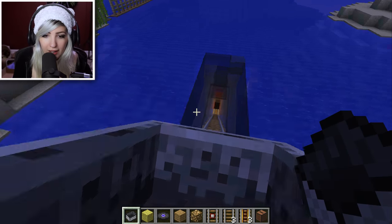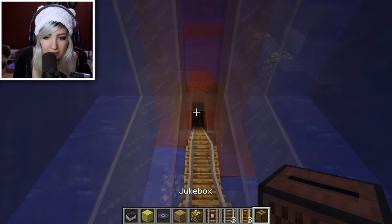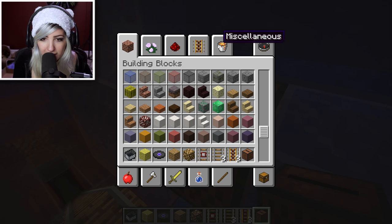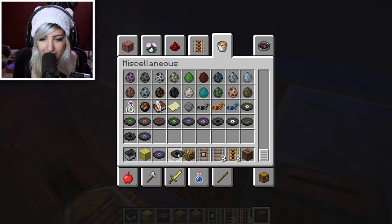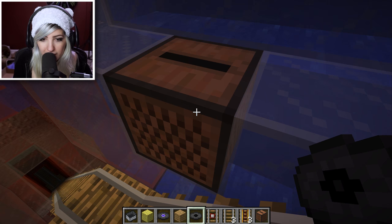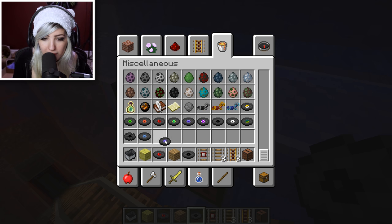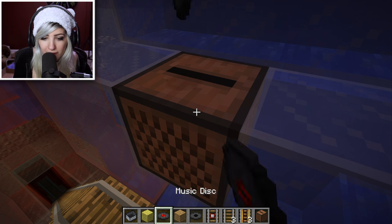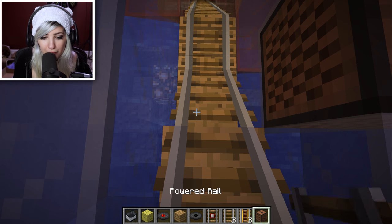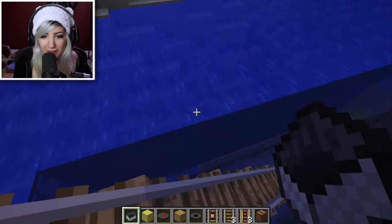I'm going to add a jukebox right here and get the black disc. No, the black disc isn't right — let's get the red one. It sounds like Five Nights at Freddy's. Perfect. I mean, I want it to be scarier, but it's okay. We're going to put the same disc in. That's creepy.